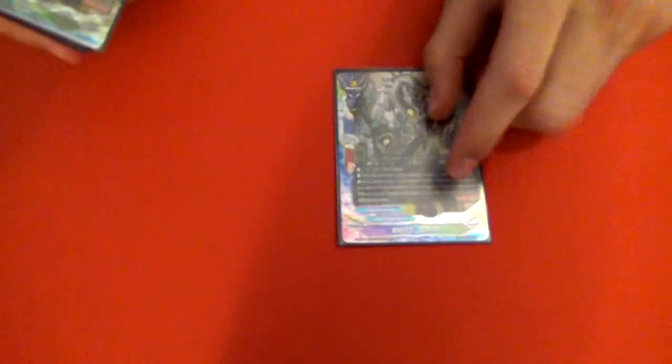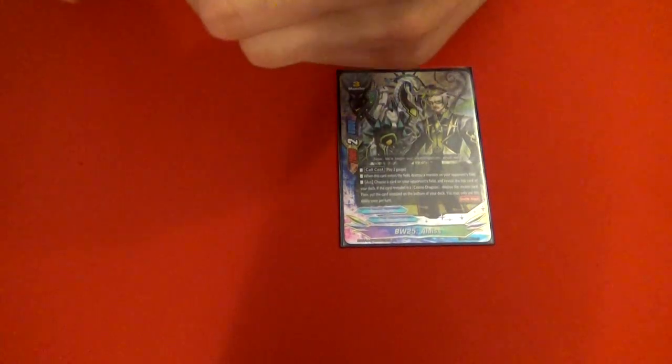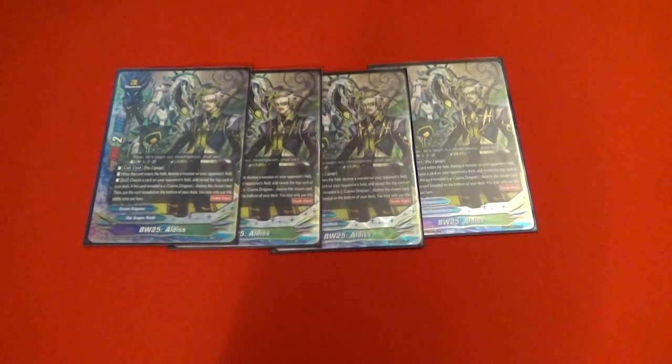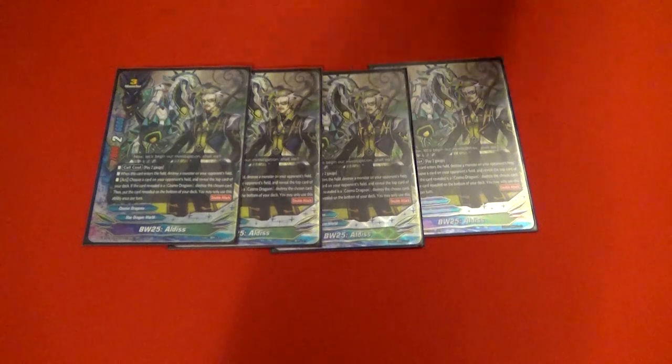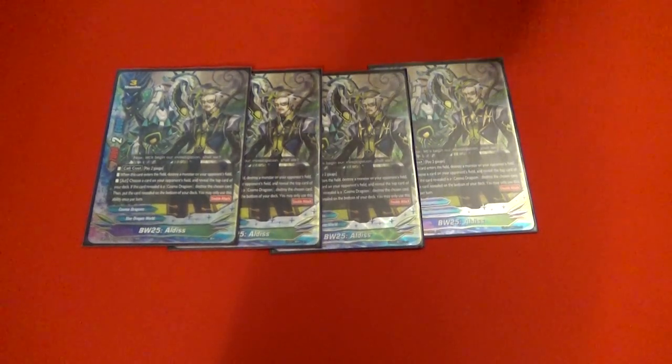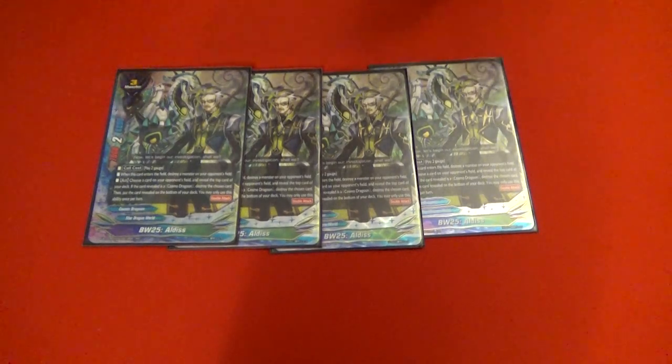For size threes, we play four Aldis. What Aldis does is he costs two gauge, and on call he pops a monster. His ability is you can reveal the top card — if it's a Cosmo Dragoon, pop a card on the field. And I just learned today that because it's not a named ability, you can do it each time if you call more than one per turn. It comes in really good against a bunch of different decks — you get to pop items, pop spells, whatever.